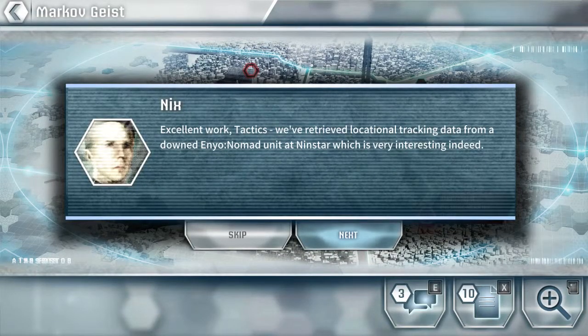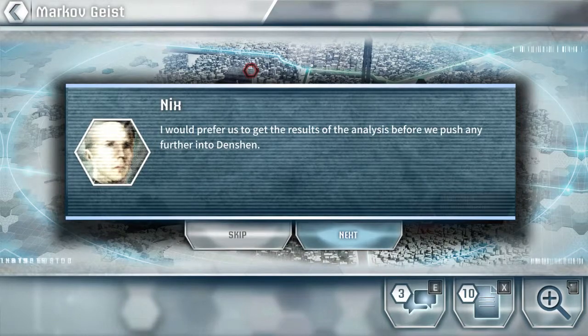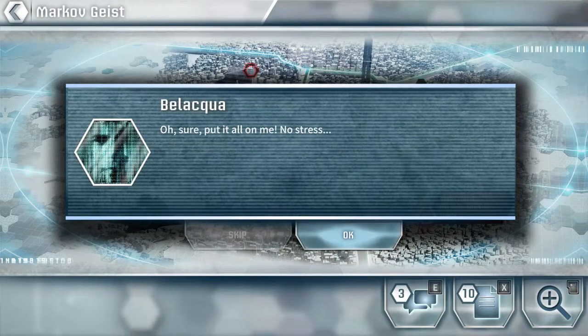Excellent work, tactics — we've retrieved locational tracking data from a downed Enyo Nomad unit at NinStar, which is very interesting indeed. We're analyzing it now, but if it's what I think it is, you've just handed us a significant advantage. I'd prefer to get the results of the analysis before we push any further into Denshin. Won't waiting for the data cause us problems with Fortune's Glaive? They want action. If Belacqua is right, we'll be able to strike a significant blow against Enyo Nomad — it will give Esh cause to be extremely happy. Oh sure, put it all on me, no stress.